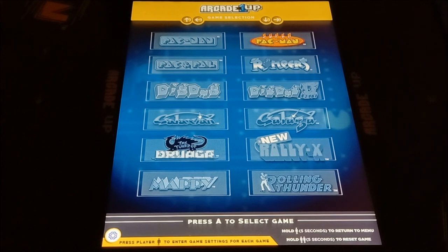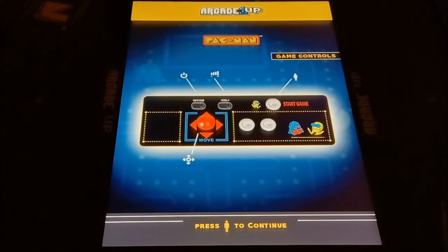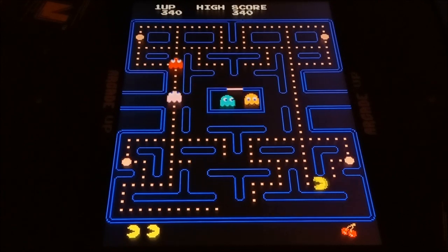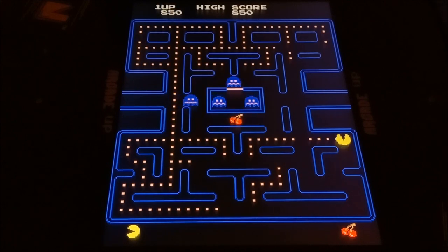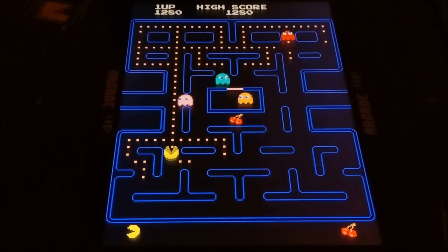So that's all the games. Let's check out Pac-Man on the fast setting. It shows you how to play, of course. What's cool about this, besides me trying to die, is that this is a four-way joystick. I've just got to work my Pac-Man.